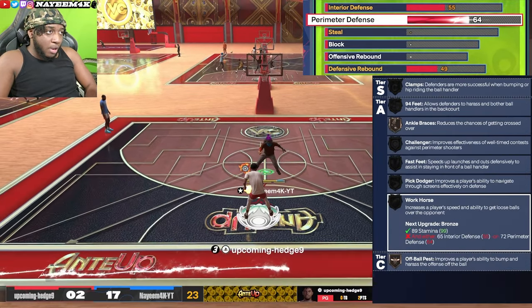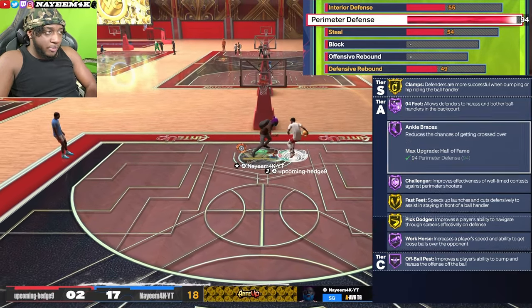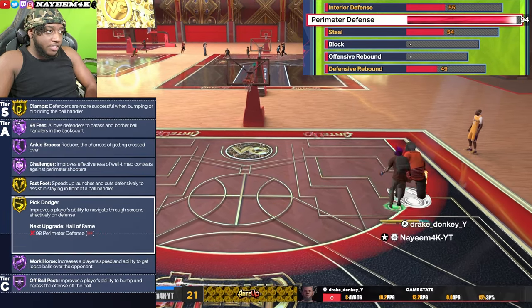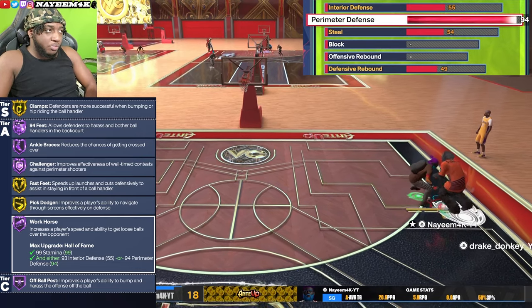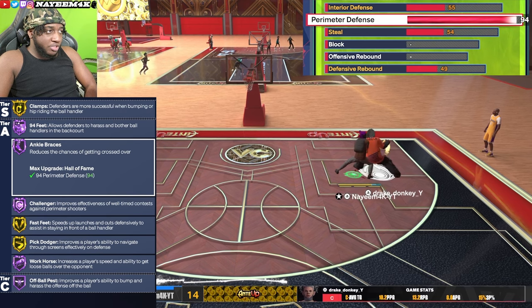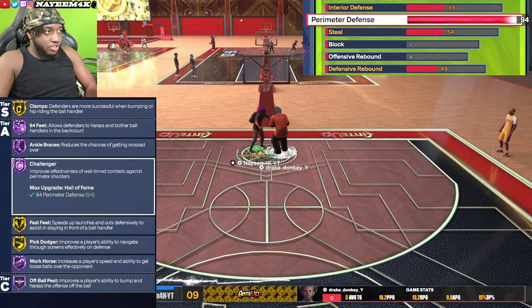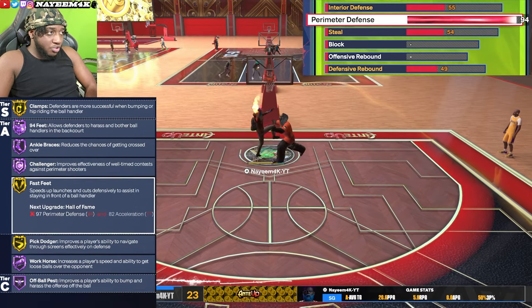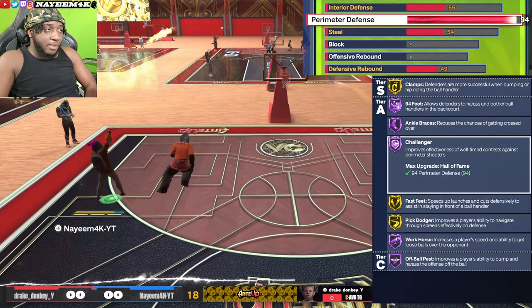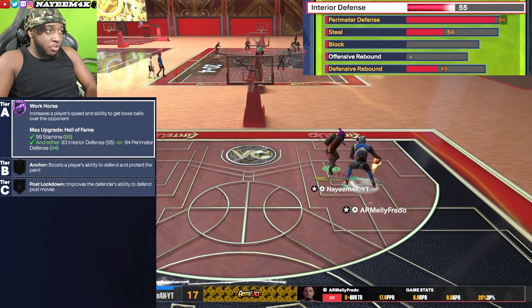Now to get into the good part of the build — we're upping perimeter defense all the way to 94. You get badges like gold clamps, hall of fame challenger, gold fast feet, and hall of fame workhorse, which are the most important for perimeter defense. Hall of fame ankle breeze — to be real, if a guard has hall of fame ankle breaker he can still stun you regardless. But hall of fame challenger and hall of fame workhorse really help a lot. With hall of fame challenger I can bait people into shooting and then get my contest on them.